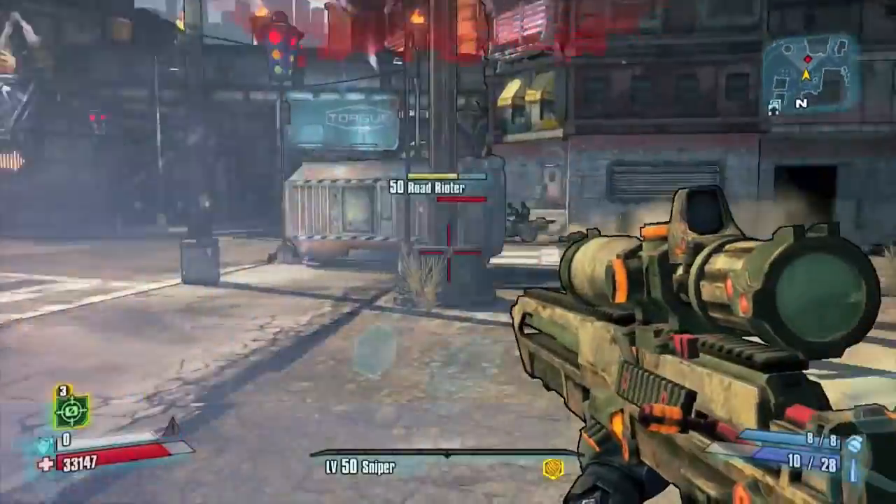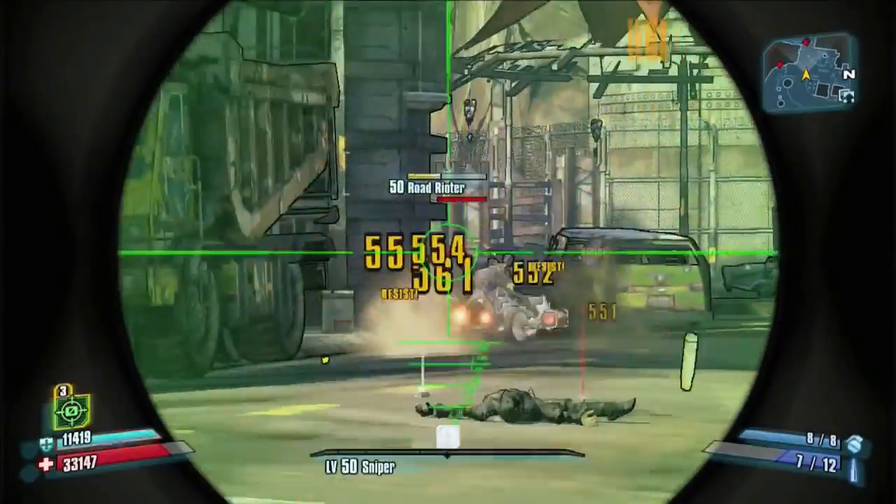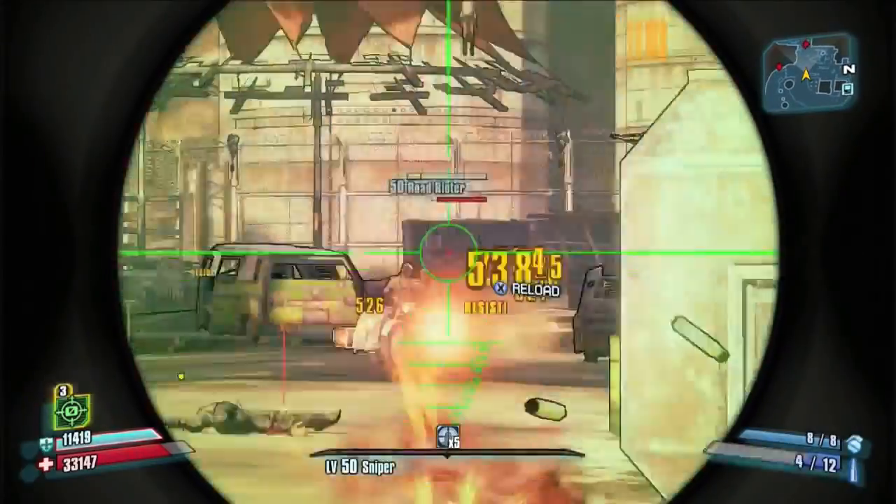I would recommend not using the fire variants of both the Pimpernel and the Sloth, and that would have made it even better — possibly even putting them ahead of the Cobra.